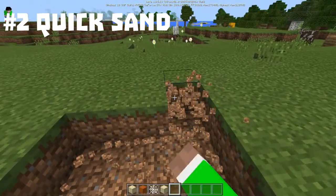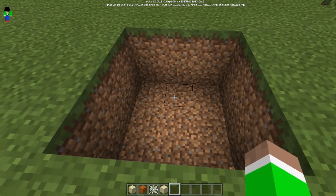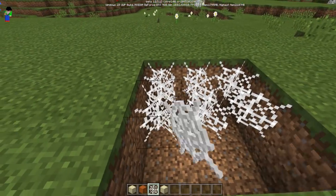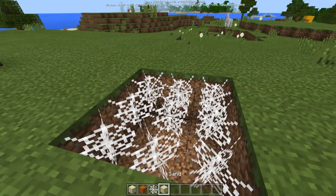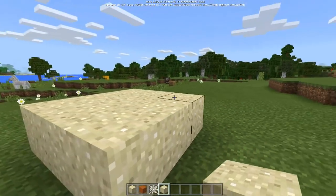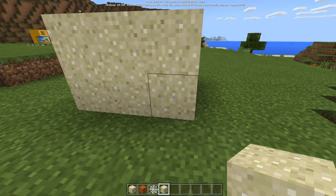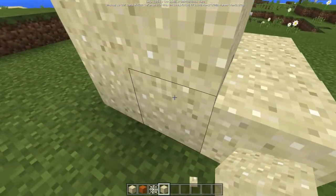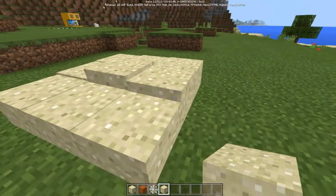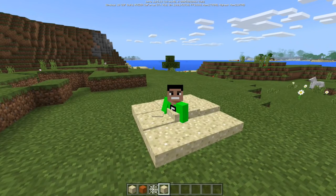The next build is quicksand, and it's very easy to make. Make a square shape and dig down one layer. Place cobwebs at the bottom, then put sand or red sand on top of the cobwebs and add another layer. Remove the surrounding blocks and you'll see the sand slowly sinking down — just like quicksand. You can jump into it and you'll sink into the ground.